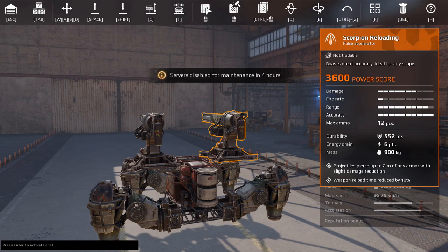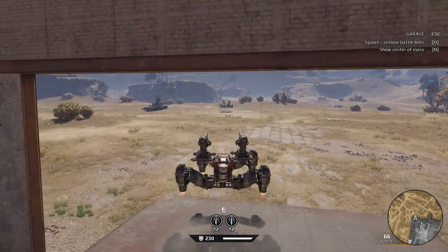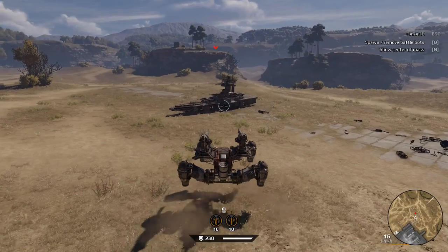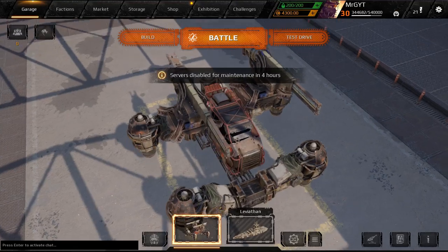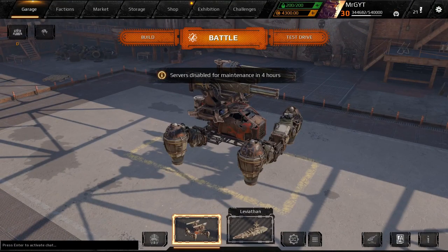The first change is a nerf to the Scorpion. The Scorpion no longer ignores the penetration value of frames, so you're not gonna be framing people as easily. Let's take a test with it and see — we probably need a build with more frames. It still looks like frames are coming off, but let me know in the comments. Cold Fire and Tree Burgers were both arguing about this on the Discord server — Tree B TV is hating it, Cold Fire's loving it. Let me know what you think in the comments.